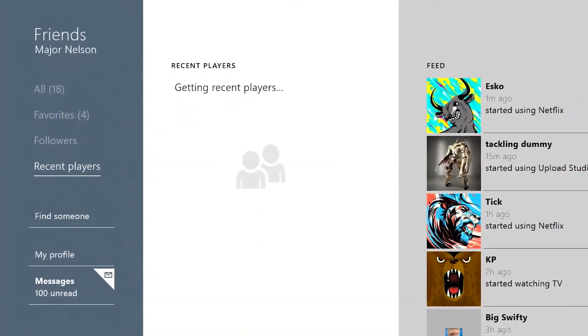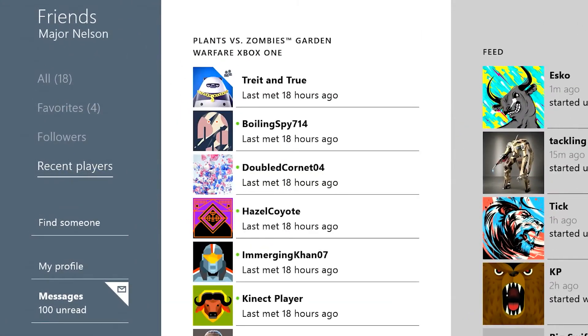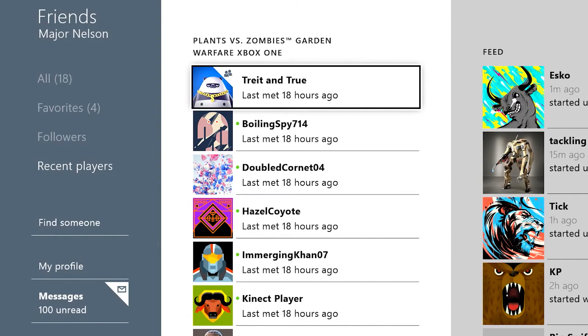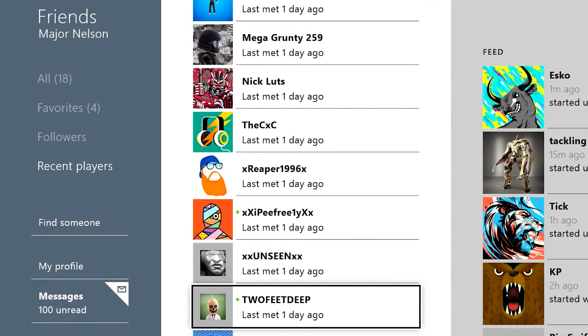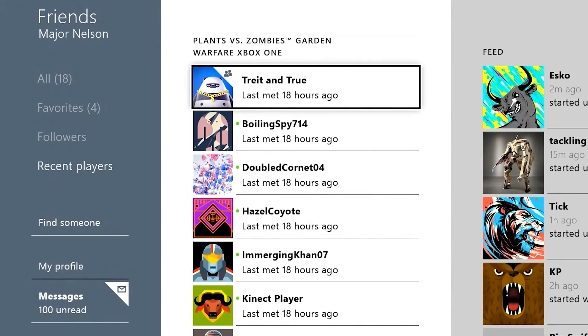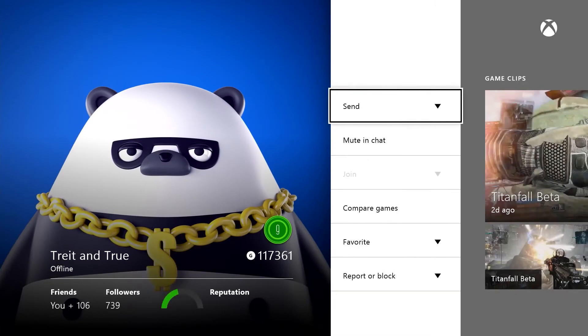Here I see the much-requested Recent Players list. What does that mean for players new to Xbox One? Recent Players is where you go to access people that you have played a game with recently, so that you can add them to your friends list, or if you need to, report them for griefing or other bad behavior.